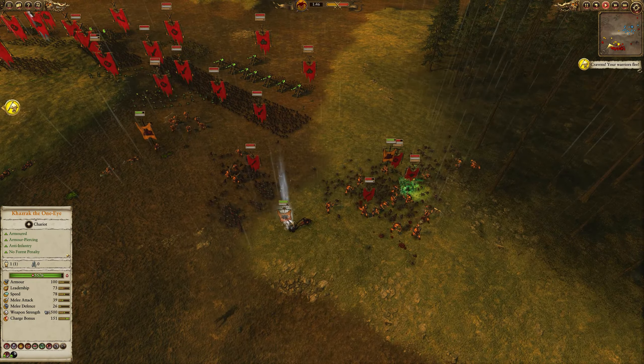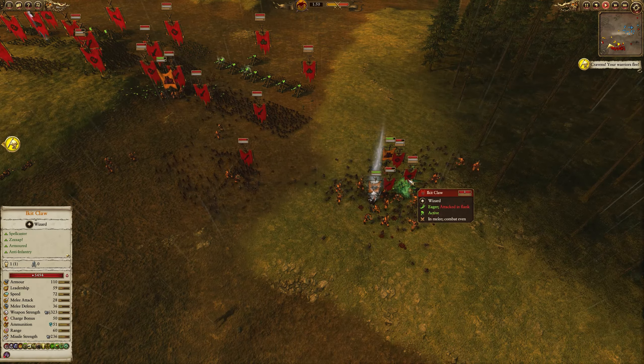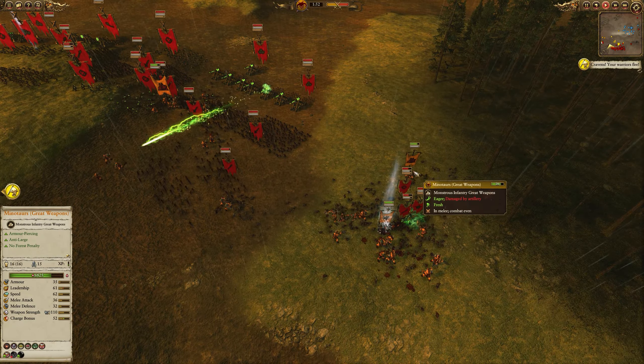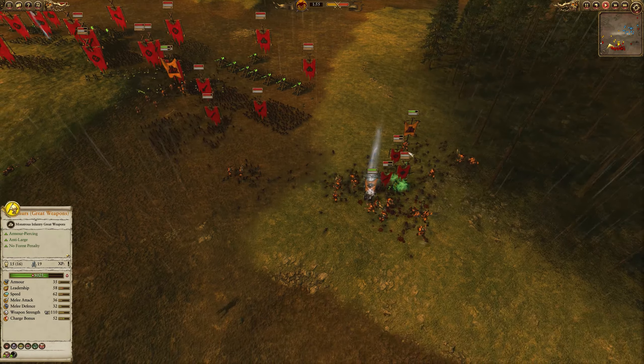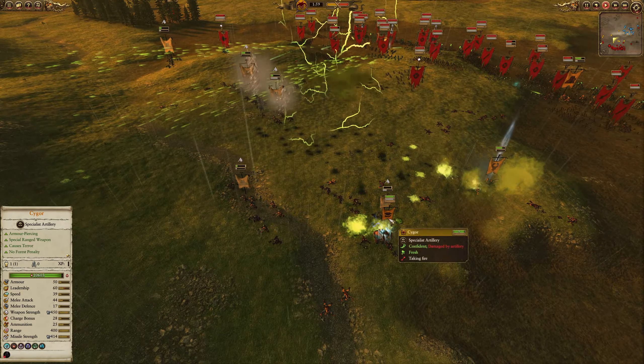Khazrak is now getting into combat. He's activated Deadly Onslaught to increase his charge bonus just a little bit into those Clan Rat Spears and Ikit Claw. I've tagged Ikit Claw — I want him gone, I don't want him here — along with some Minotaur great weapons to help with anti-large damage. But pretty much everything else on my frontlines is running away, apart from the Cygor.